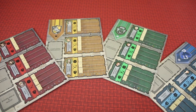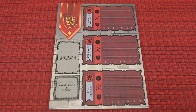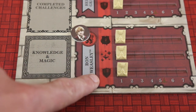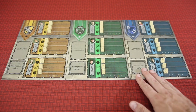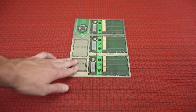The player who most recently went to school goes first and chooses one of the four houses of Hogwarts. They will receive the three students belonging to that house on their common room player board, and place level trackers on each class for all three students. The classes are Potions, Charms, and Defense Against the Dark Arts, and each student will have the opportunity to gain levels in each class to help with challenges and lessons. Each other player in turn will choose from the remaining houses and collect their student tokens and level trackers.